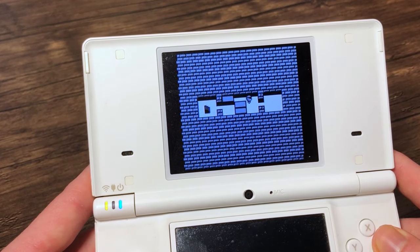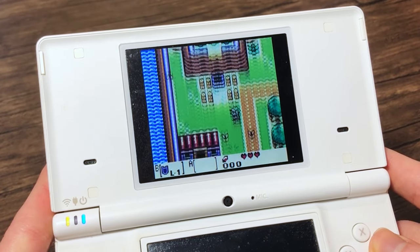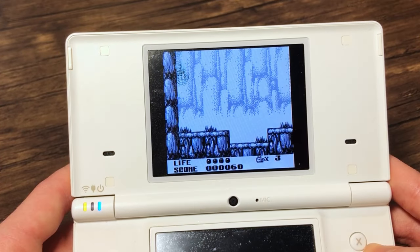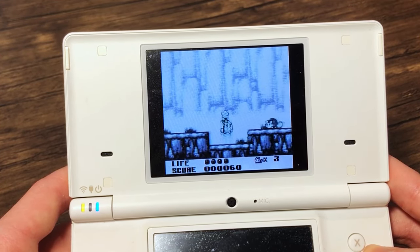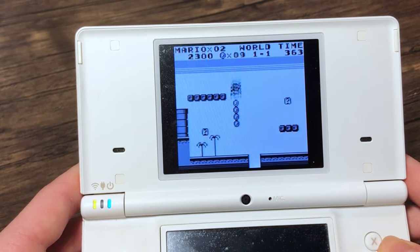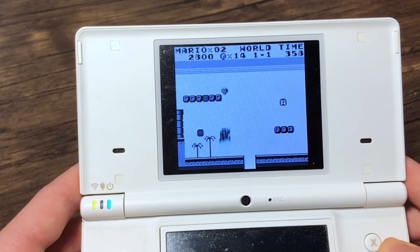Next, we have Lameboy, which is a Game Boy and Game Boy Color emulator. Except that it's not really lame — I don't know where they got the name from — because it pretty much runs every Game Boy game. It can even apply Super Game Boy features, which is quite impressive. Most ROM hacks also do work, however, I've had issues with certain ones.